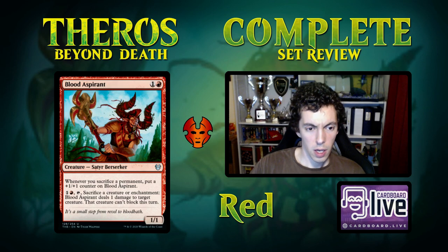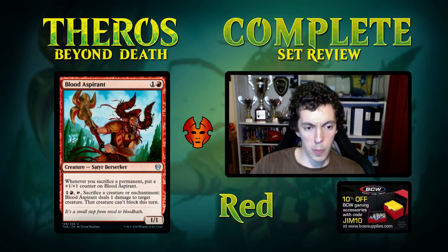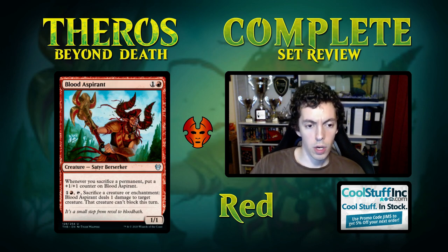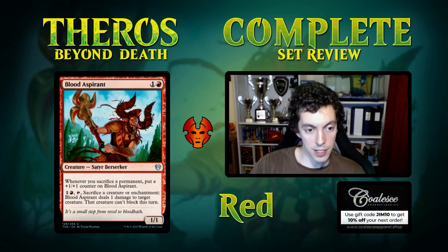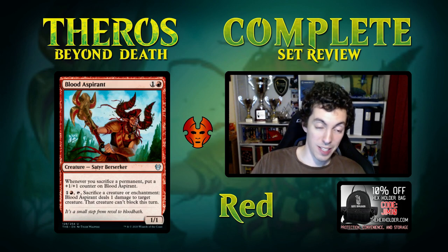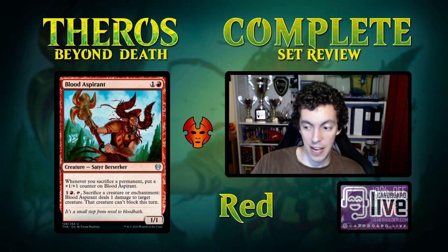Blood Aspirant is two mana for a 1/1 — so as we said with rate, this card better have good abilities. If you sacrifice a permanent, put a counter on it. For two mana, tap and sacrifice a creature or enchantment to deal one damage to a creature, which can't block — that's a lot of hoops. You're not getting much upfront, the activation requires tapping and sacrificing resources just to get a ping. Not great, mostly unplayable in constructed, and not very exciting in limited.